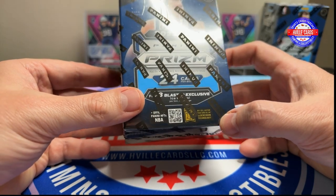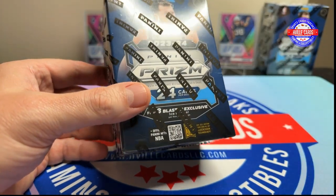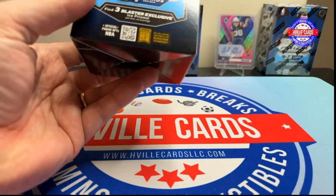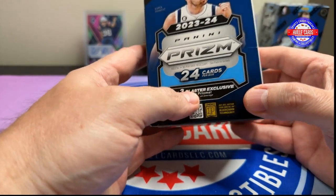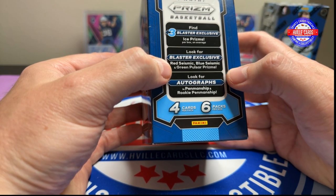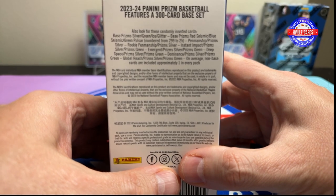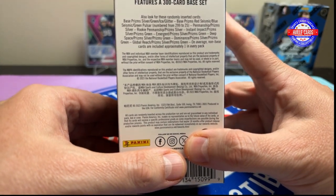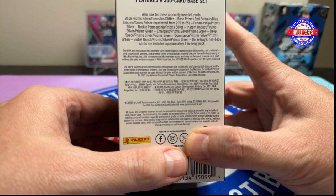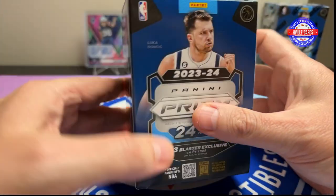Got about nine blasters of these and thought I'd like to go Wemby hunting — maybe find some numbered cards. I'm going to take this wrapper off so we can see clearly. So you get Ice Prisms, exclusive to the blasters. Red Seismic, Blue Seismic, and Green Pulsar. You can get autographs, veterans, and rookies. It looks like you can get numbered cards $299 to $25. That might be good enough. Let's jump into it.